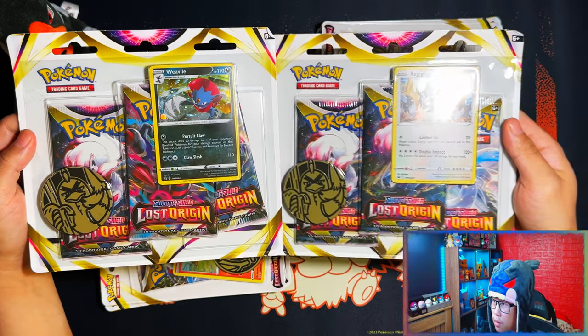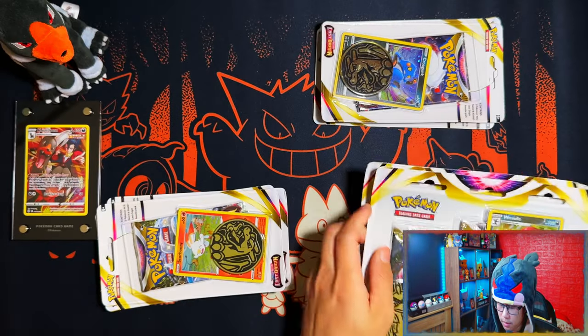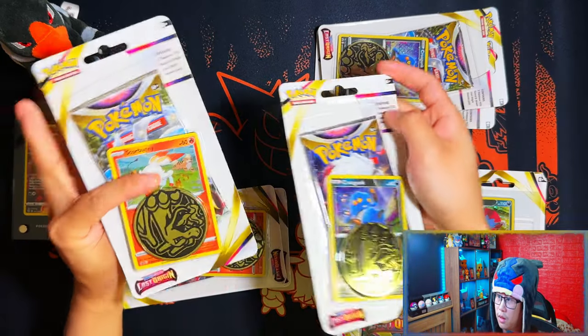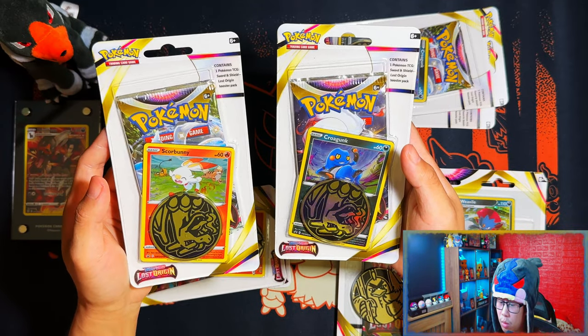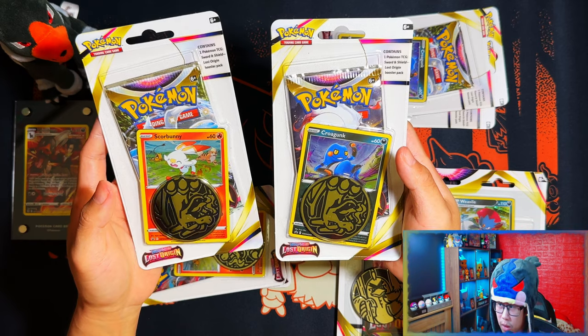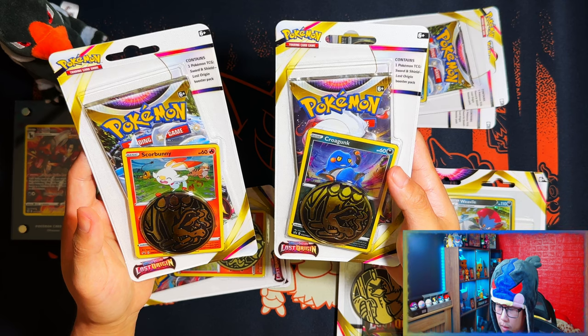I have a pair of triple pack blisters featuring one of each of the promos — Regigigas and Regidrago — and I have six of each promo for the Scorbunny and Cramorant single check lane blisters. I'm going to crack all of these open and I'll be right back.